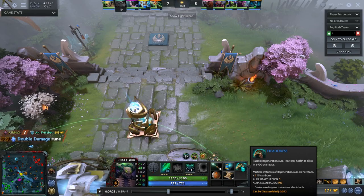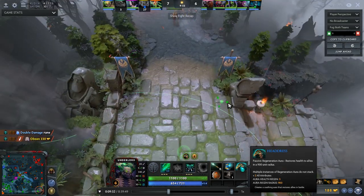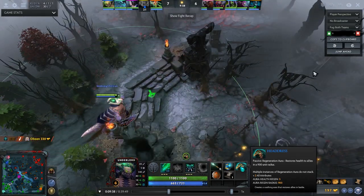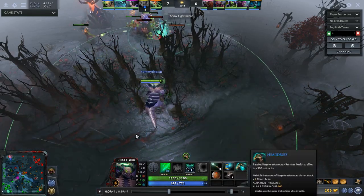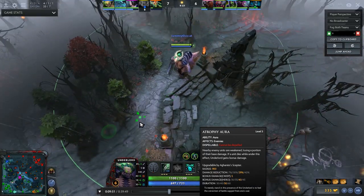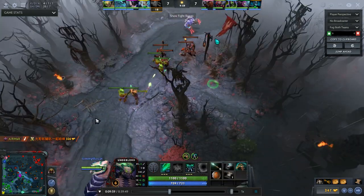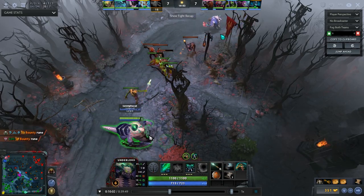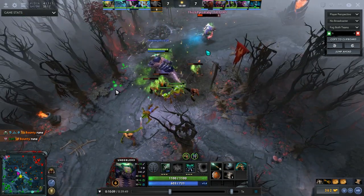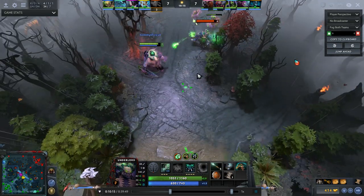Now I'm getting items that complement the hero. I buy a Headdress — an aura item giving everyone within 900 units bonus health regen of 3, which also applies to me. This combos with Atrophy Aura: I heal everyone nearby, and everyone within 900 units also does less damage to me and my team. With full health and mana and knowing he has no regen, I keep spamming Firestorm and watch his health drop — he can't stay in lane.